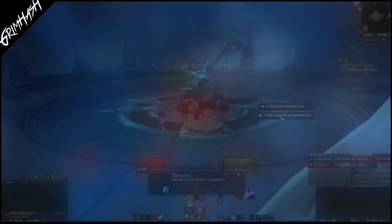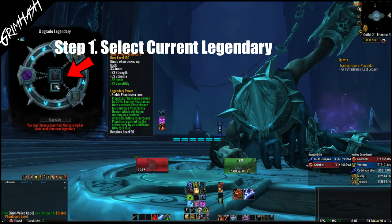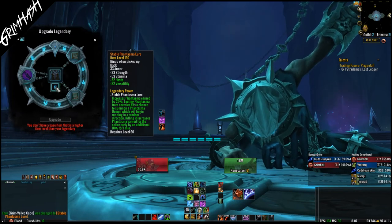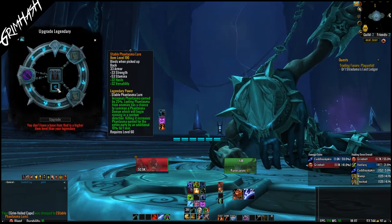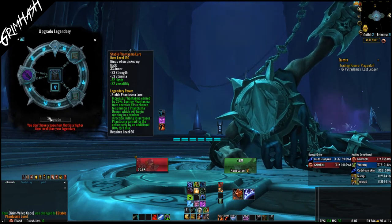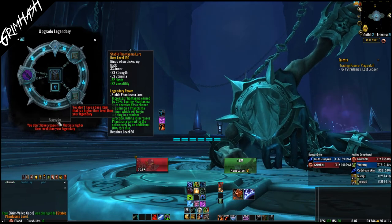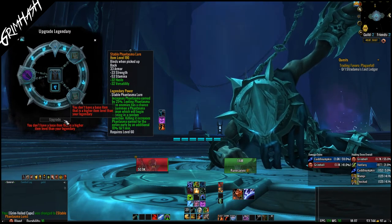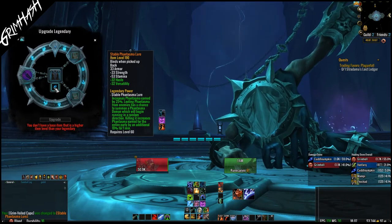So you've got your legendary, but now we want to make it more powerful. You currently have maybe a rank 1, 2, or even 3, and you want to upgrade it. It is a simple enough process — made confusing and murky in normal Blizzard fashion, putting something into the game without really explaining it to people. When upgrading an already created legendary, you require two things: an upgraded base armour piece of the same type as the original. So if you had a helm at rank 1, you would need a rank 2, 3, or rank 4 helm to upgrade it. Plus you need the correct amount of soul ash.